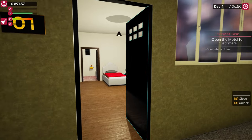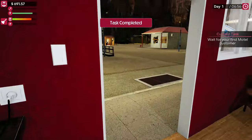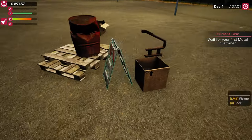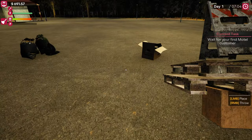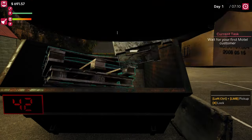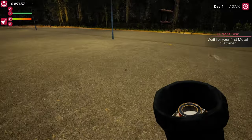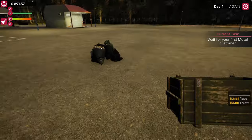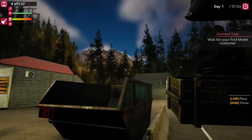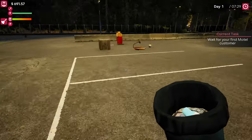As you can see, we just finished that quest. Now it wants us to open the motel to guests, which we will do. We'll wait a minute because guests take a little while, so we'll clear out some stuff while we wait — there's nothing else to do right now. There we go, that should be at least that bit done. Let's see if we can do any more of the car park.